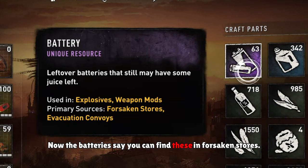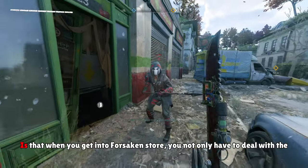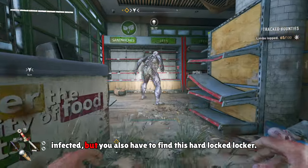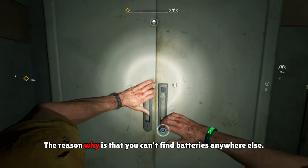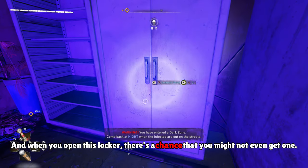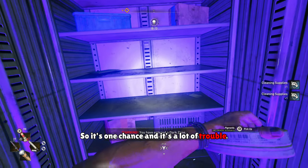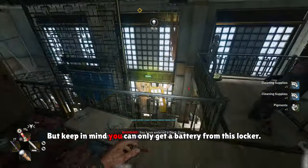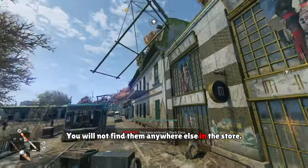The batteries also say you can find them in forsaken stores. The problem is that when you get into a forsaken store you not only have to deal with the infected, but you also have to find a hard locked locker — and when you open it there's only a chance you might get a battery. So it's one chance and a lot of trouble, but it is an option. Keep in mind you can only get a battery from that locker; you will not find them anywhere else in the store.